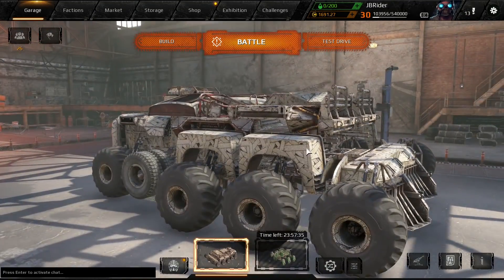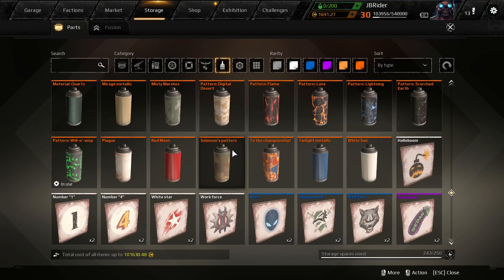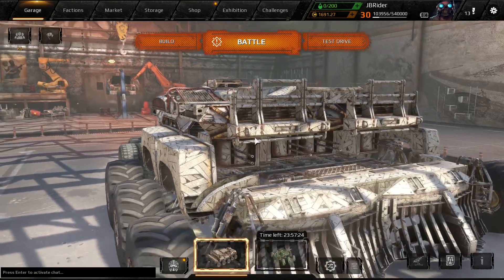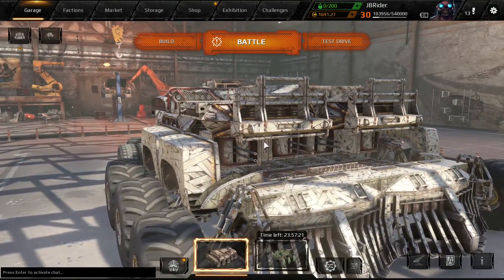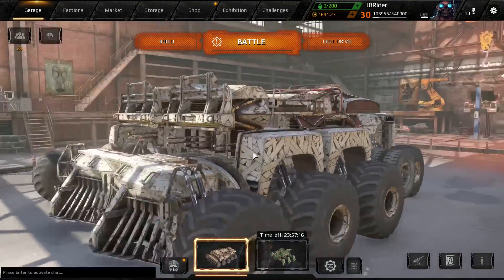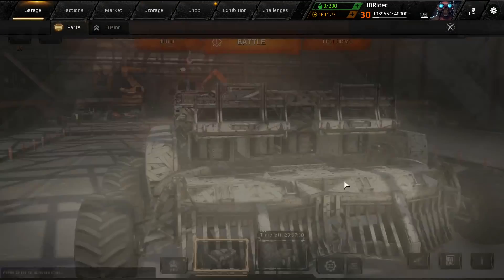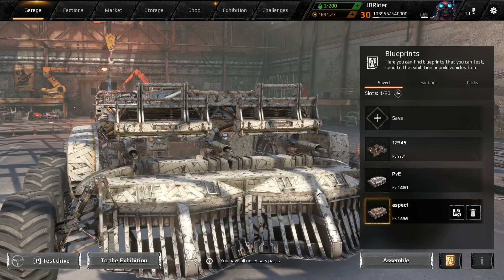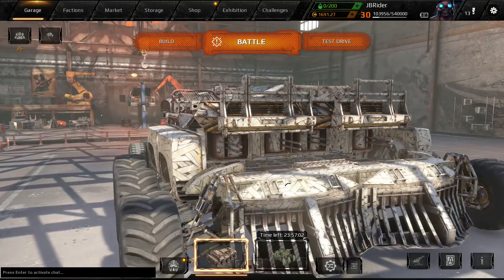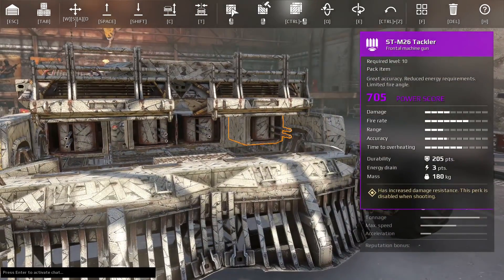We're gonna do one match with tacklers to see how they work out, because I haven't used tacklers since the nerf. They were a really good weapon system but got nerfed pretty bad. At first they were broken strong, then they got nerfed and were okay, then got nerfed again — so now they're really bad. The tacklers do have a lot of durability: 205 durability, a little more than the aspects.